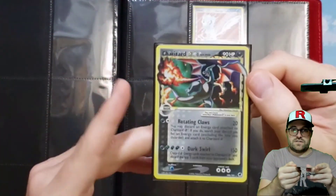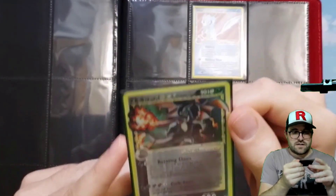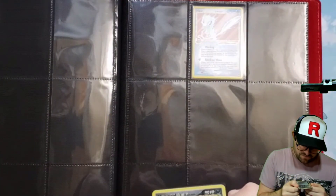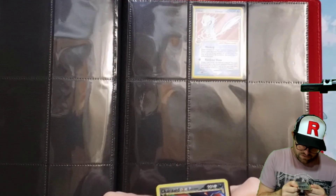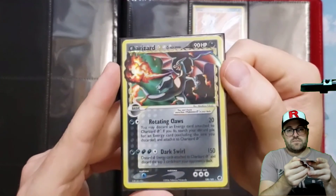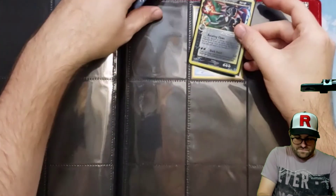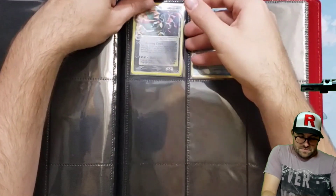Charizard Gold Star — very fancy. I think he has a print line somewhere. I don't know if I can get it to show up — pretty sure he has one but it might be just well hidden. Really great shape overall. I was happy to pick that up.